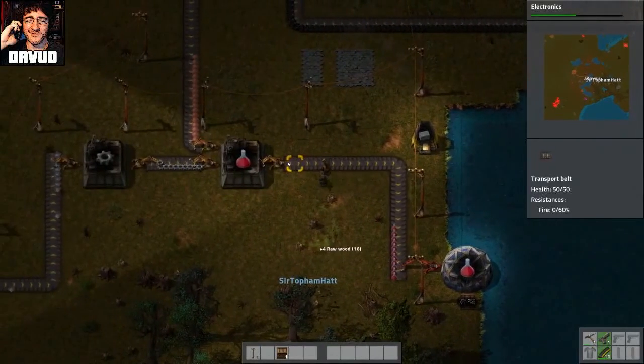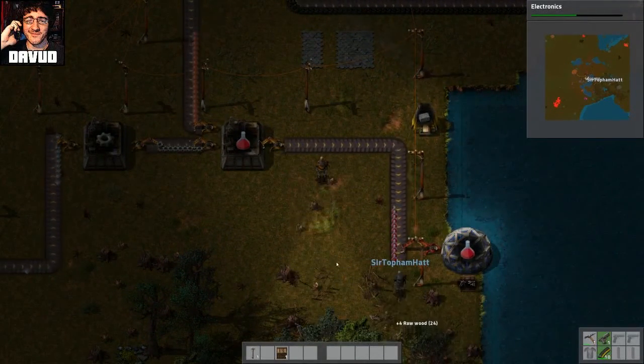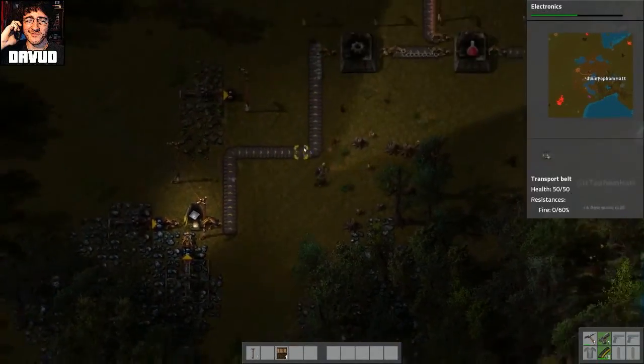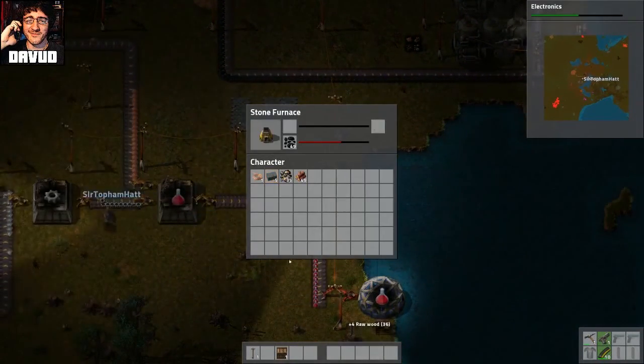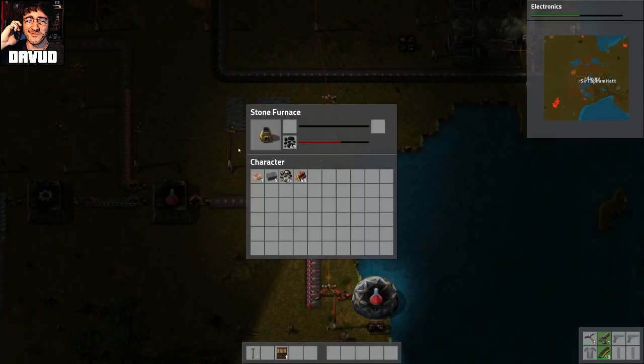Yeah, we're halfway through electronics. This is good. I bet everyone's yelling at us because we're doing it all dumb, but whatever. Fuck them. They don't understand Factorio. We're pretty inefficient here, but that's fine. Well, that's why I took the trimmings off the end of that conveyor belt there, because I know a real Factorio player is going to look at that and think, ooh, that's wasted energy.